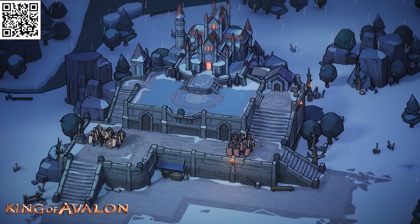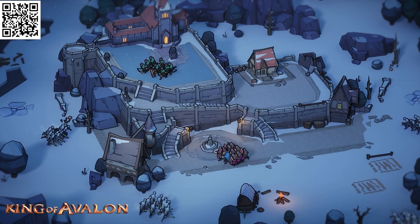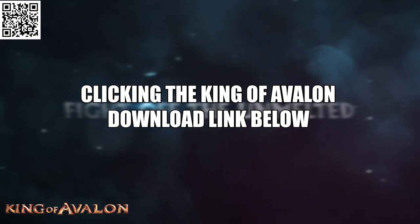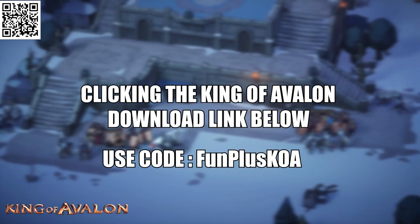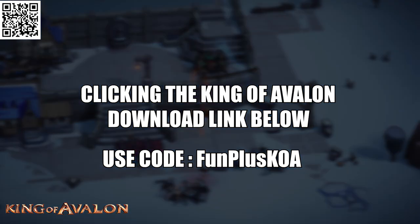You can also participate in a global server event and join other King of Avalon players from all around the world. You can find the download link right below the State of Survival one, or you can just scan the QR code on screen. You can also get a free starter pack using the same code as before in King of Avalon.